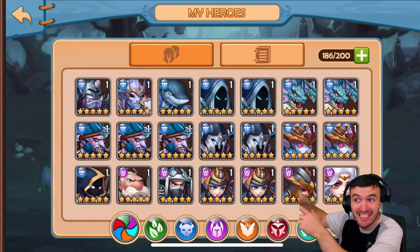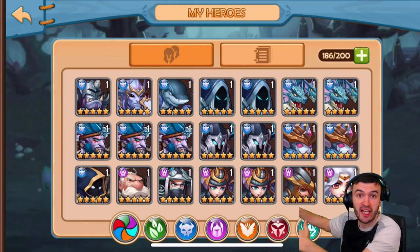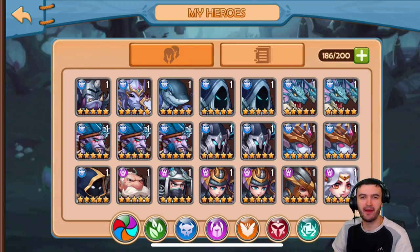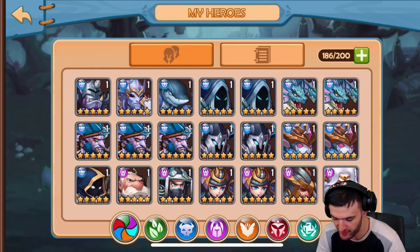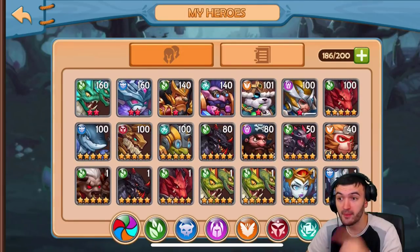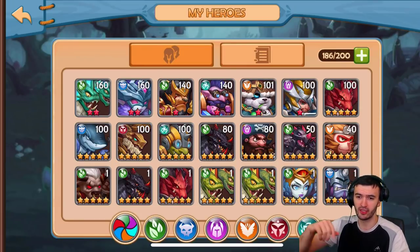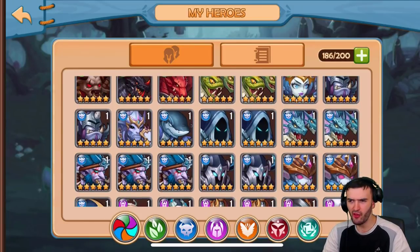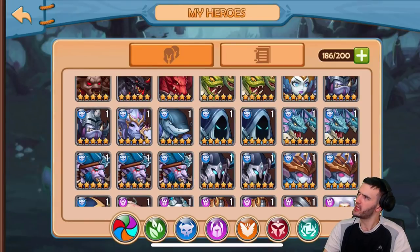Just look at all these dark heroes I was able to get. If you checked out my previous video, my summoning sucked — I absolutely got nobody but one Hydra. If you want to take a look at that, it'll be somewhere in my videos. My summoning sucked terribly, but now you're wondering: how the hell do I have so many of these dark heroes? And I got two of the new guys.